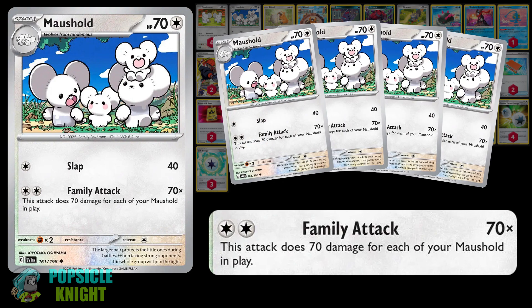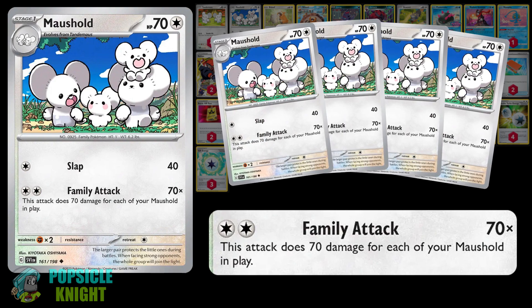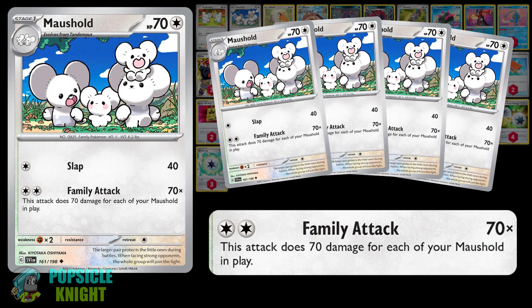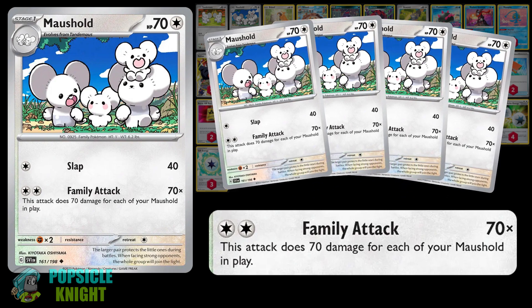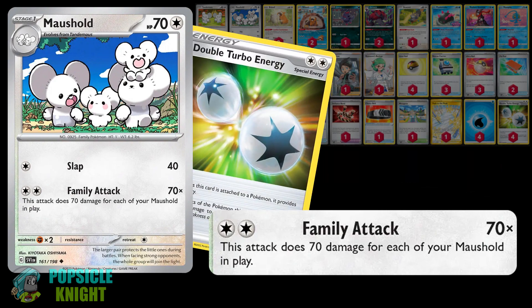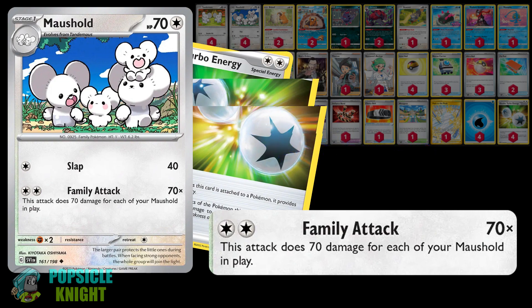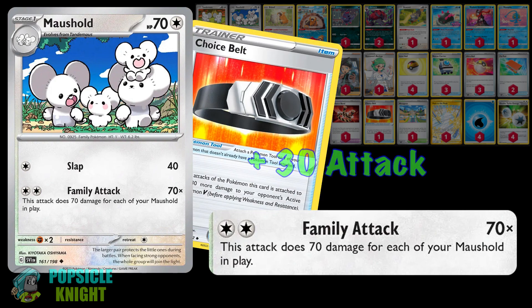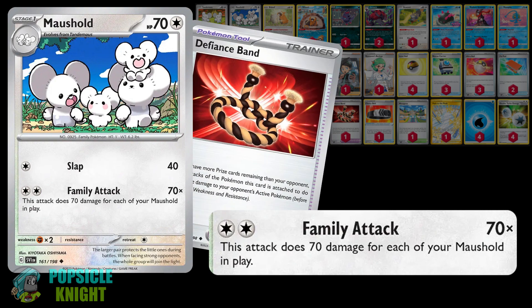With a maximum of 4 copies of Mouseholds in the deck, if you can set up all 4 of them, this attack maxes out at 280 damage, which can mean a one-hit knockout against most V-Star and most EX Pokemon in the game. The easiest way to energize this attack is with Double Turbo Energy, however it will decrease your attack by 20 damage. Attack modifiers like Choice Belt can increase your attack by 30 damage when going against a Pokemon V, and Defiance Band can increase your attack by 30 damage when you have more prizes remaining than your opponent.